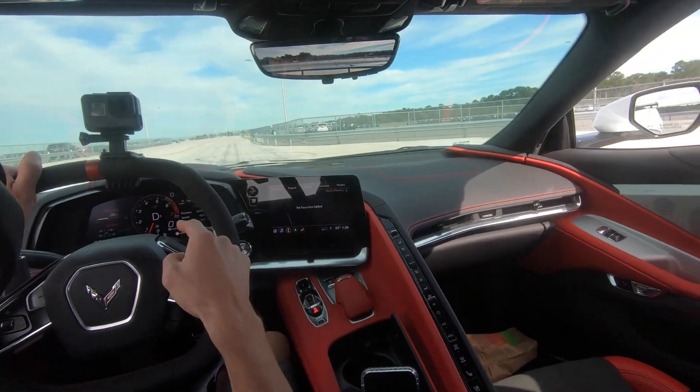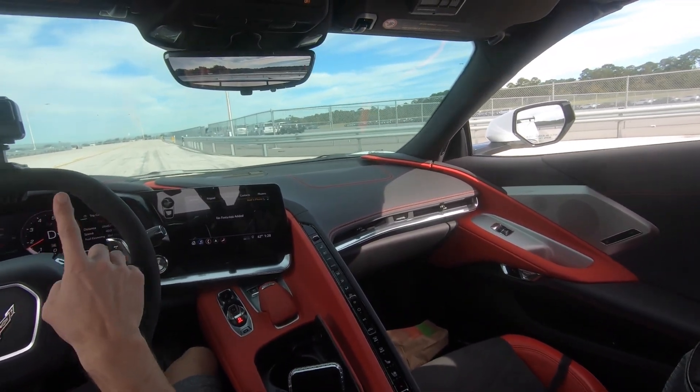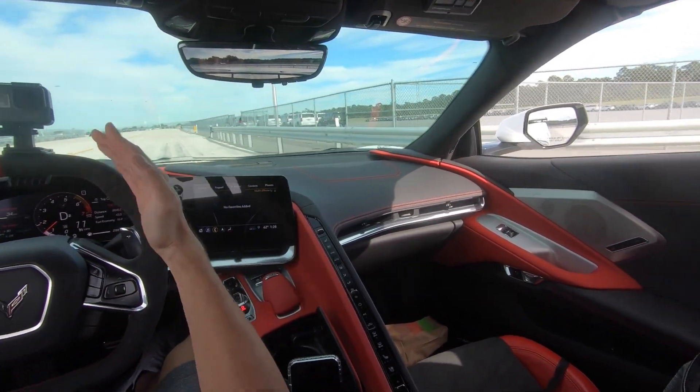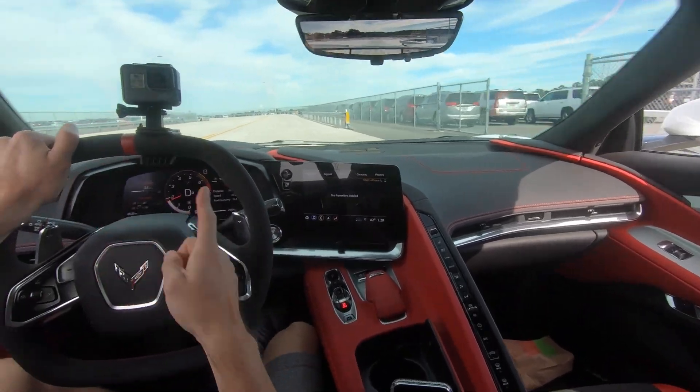We're going back with the helmet again so I can give you guys a better view of what's going on and use my hands a little better. I've also decided to leave it in sport mode so you guys can see the whole tach a lot better. In track mode, it cuts off at 6,000 and above because of the steering wheel and the angle of the camera.